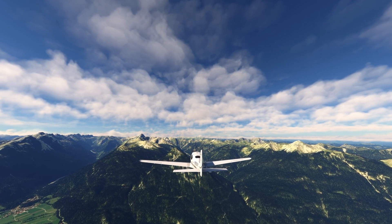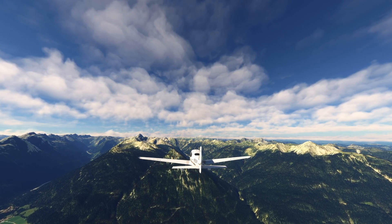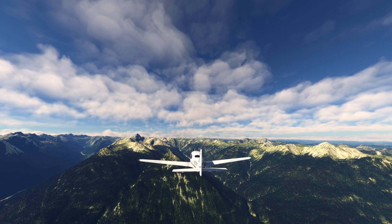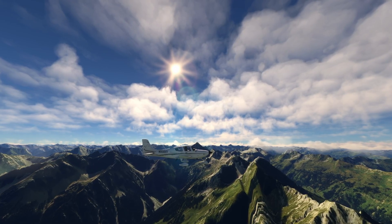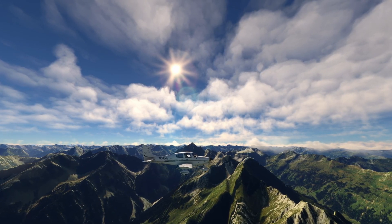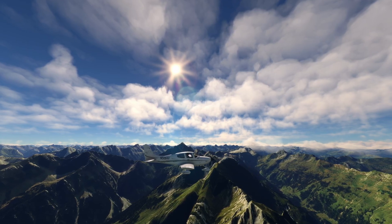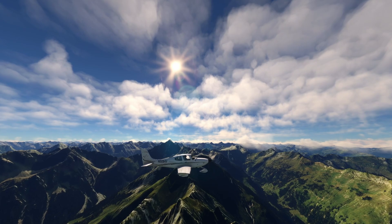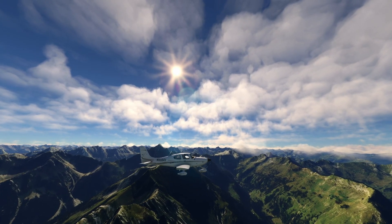You're doing great! And another interesting thing about the Cirrus is it has a BRS parachute — what is that? The Cirrus SR22 is equipped with a Ballistic Recovery System (BRS), which is a parachute designed to safely bring the entire aircraft down in the event of an emergency. It can be deployed at any altitude, providing an additional layer of safety. Just pull the handle and the parachute deploys, slowing your descent significantly — a fantastic feature that enhances safety for both the pilot and passengers.